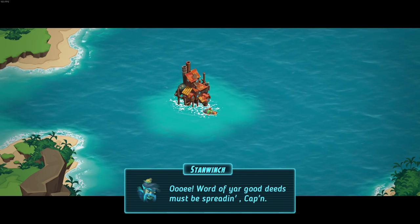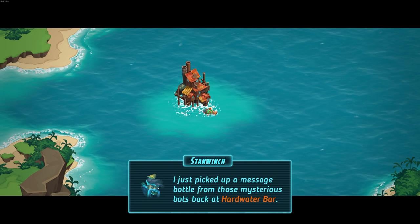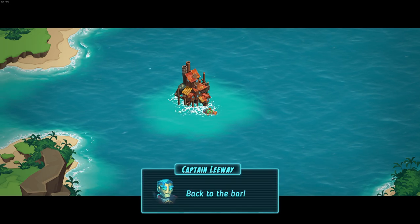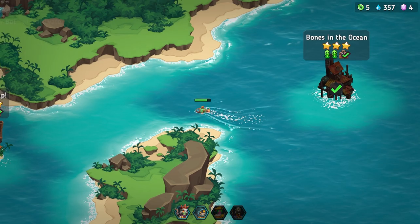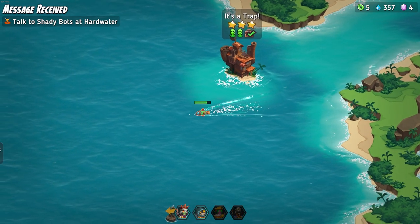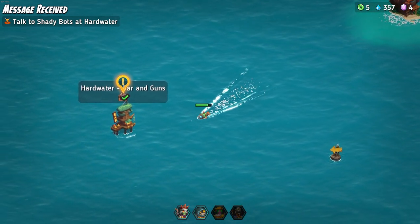A crewmate says: 'Word of the good deeds must be spreading, Captain. I just picked up a message bottle from a mysterious box back in Hardwater Bar. Says they want to talk to you.' Now that we knocked this out, we knocked out a couple of things. I'm kind of wanting to knock out the other missions as well, but let's go speak to these fine gentlemen over at the bar.